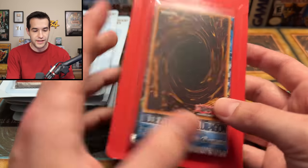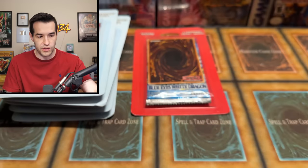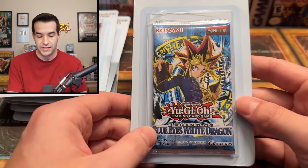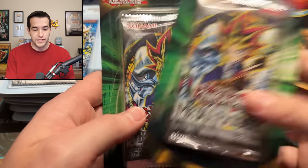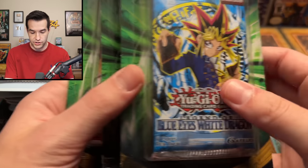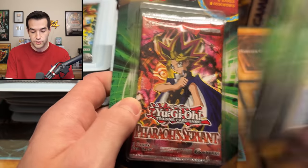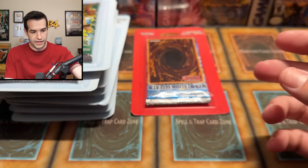More LOB packs — these are always nice to have even if I have cases of the 25th anniversary. I'm hoping to do future videos covering every version of Metal Raiders like I did with LOB. Still in box one — we've got a couple of Metal Raiders blisters, a couple of Spell Rulers, a Legend of Blue Eyes, a Dark Crisis (first one of those), and a Pharaoh's Servant. Dark Crisis didn't get a 25th box so those are probably the rarest at this point.